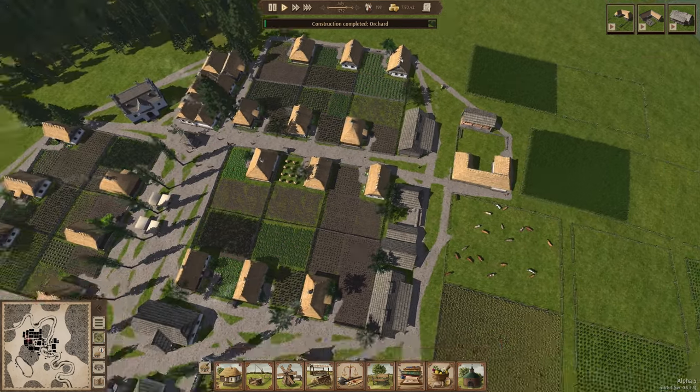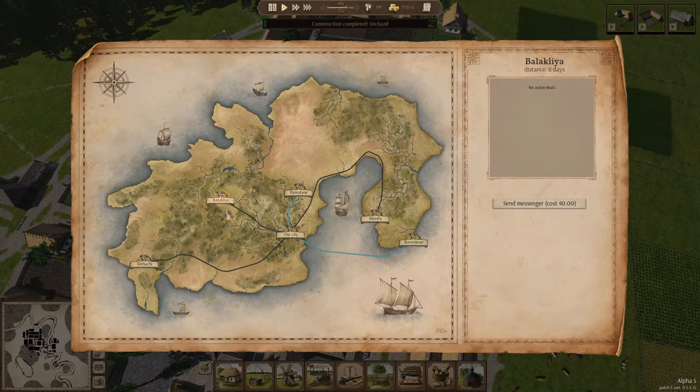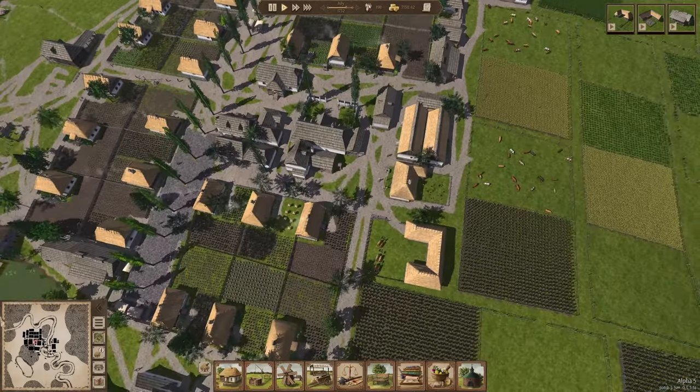I'm going to go ahead and order some oxen for myself. I'll send a messenger to Balaklia — that's the closest town — and we can order ourselves six oxen.